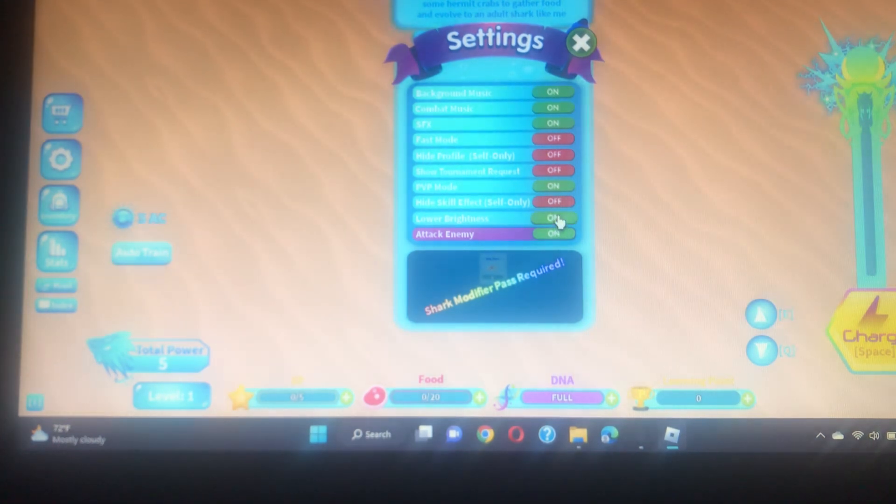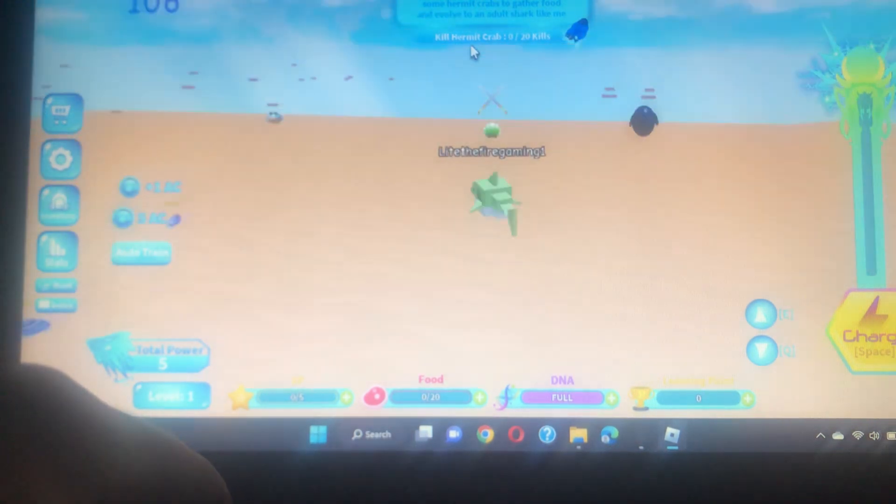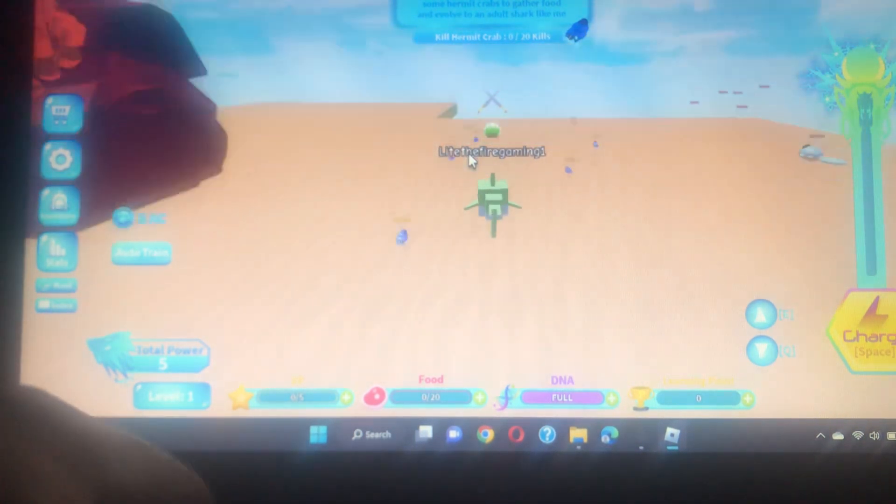Guys, comment down below — how do I take these guys out? Oh wait: 'Welcome, little newborn! Go kill some hermit crabs, collect food, and evolve to an adult shark like me.' Okay, so where are the crabs?